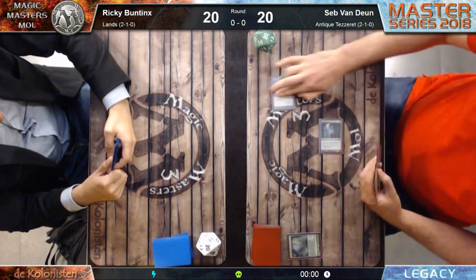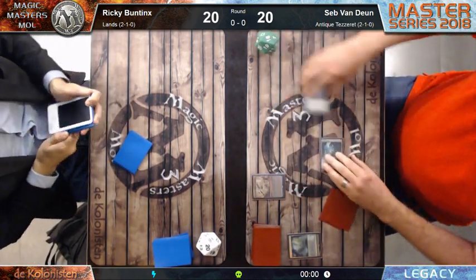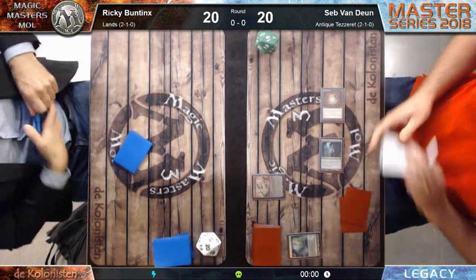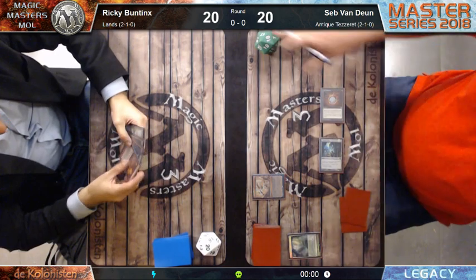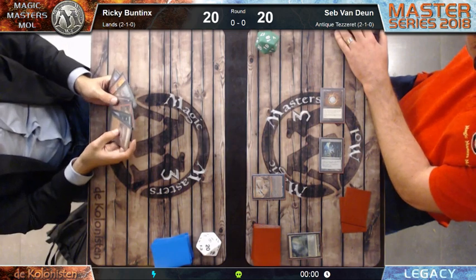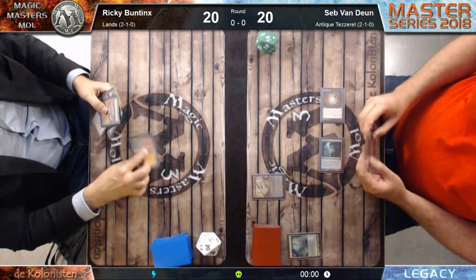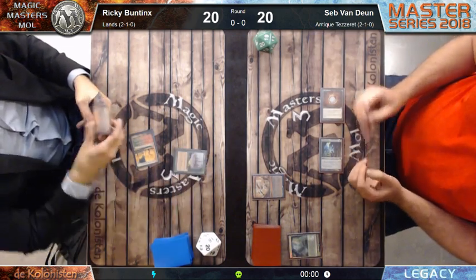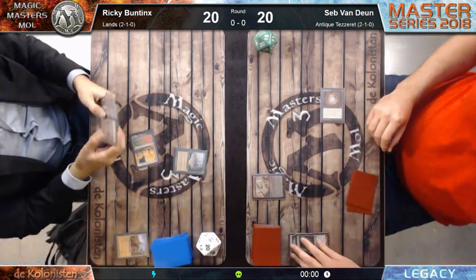Turn 1 from Sepp: Mox Diamond, Ancient Tomb, and Ensnaring Bridge. At this moment, this means no more Marit Lage tokens can attack - that's completely over. I don't see Sepp drawing 20 cards, so it's pretty much impossible. After turn 1 of Sepp Van Duyn, Ricky Buntings has only one way to win in his deck, and that's with Punishing Fire. If we see a Chalice on 2, it's scooping time - completely over for Ricky.